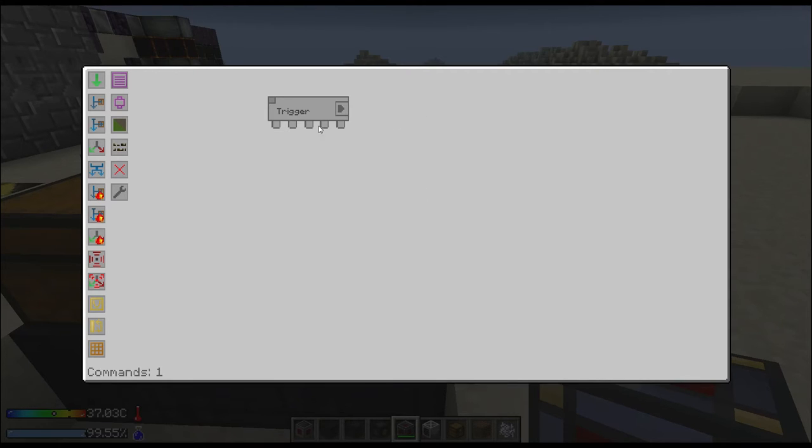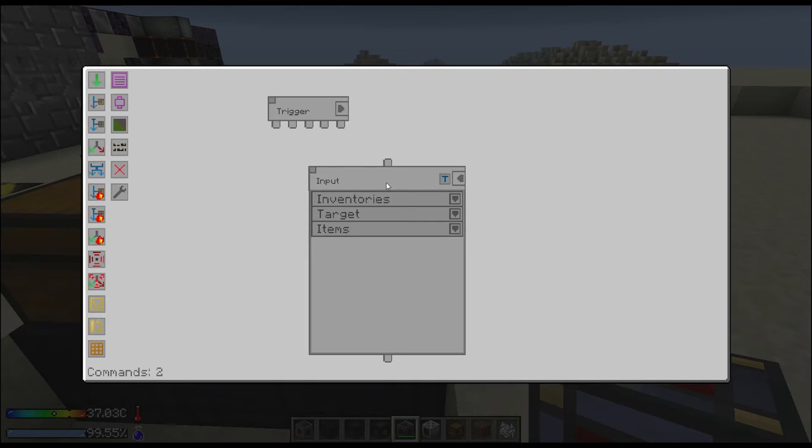The next thing we're gonna do is create an input. We are going from the chest that we specified — I usually target the top side of a chest, it seems to work really well. We are going to target an oak sapling. And here's an important one: specify one, so it only tries to use one instead of the whole stack at a time.